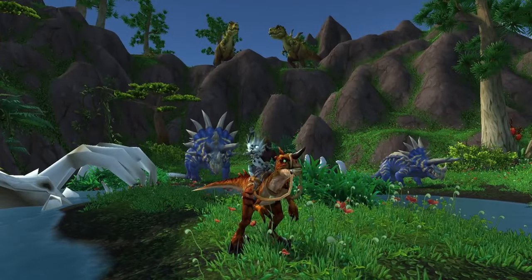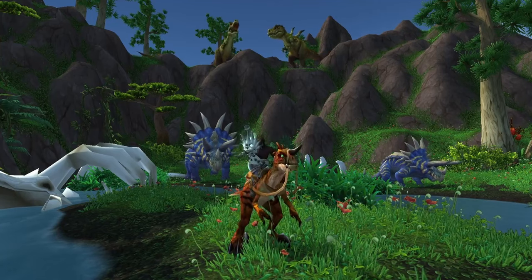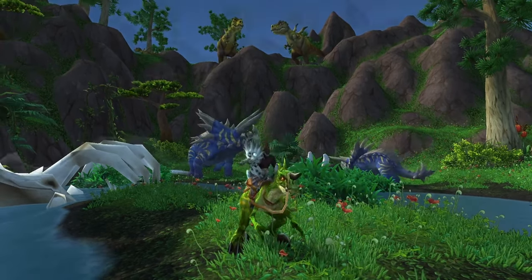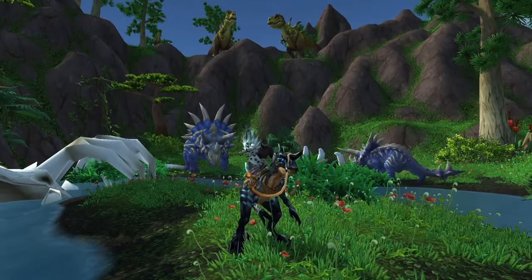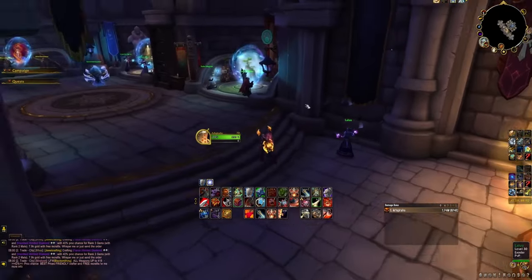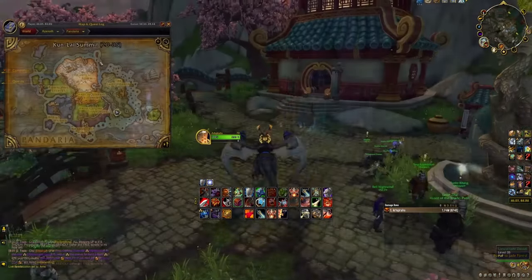For the next spot on the list we have the three Primal Raptors — the Black, the Red, and the Green Primal Raptor. To get these, head to Pandaria via a portal in your capital city, then fly north to the island called the Isle of Giants.